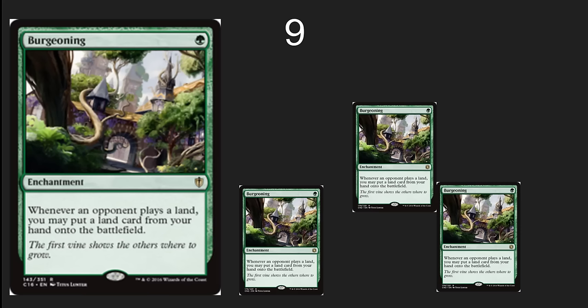The number 9 spot: I've got Burgeoning. This is one of those that just saw a reprint — it really shocked me to see it again. But it's really, really good in Commander. It makes sense in Commander. I wouldn't be surprised to even see this reprinted again and again. This is a great card in Commander.